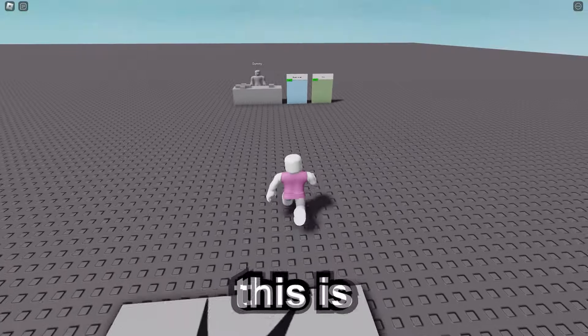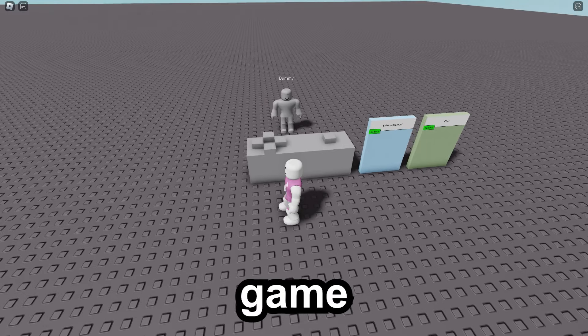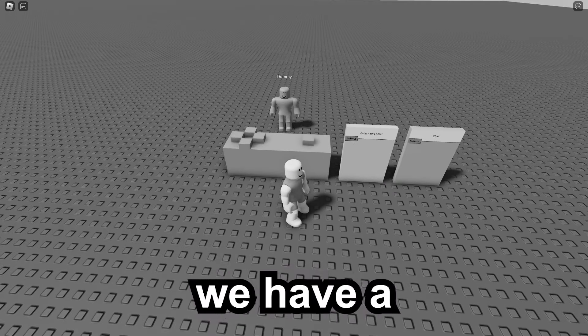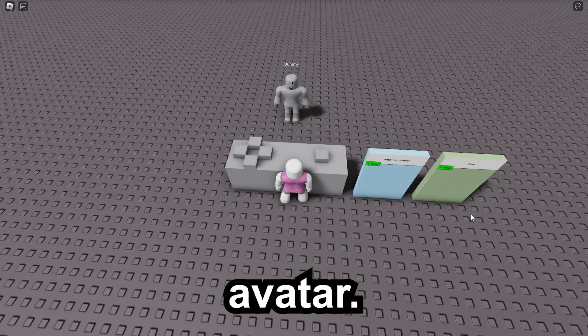Here we are in the first game and this is the most basic interpretation of all this. There's no screen, no fancy game or anything — it's just this. We have a dummy avatar here and some basic controls and we're basically just controlling another Roblox avatar.